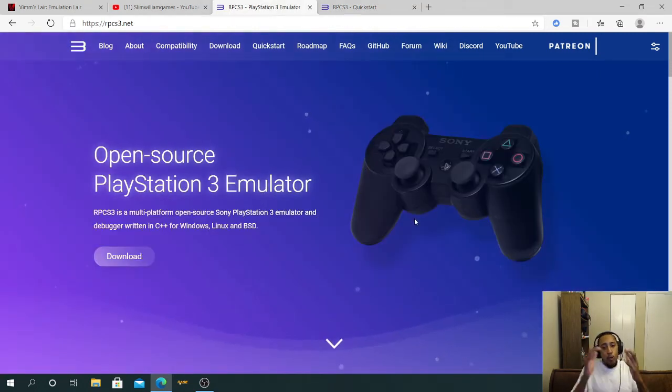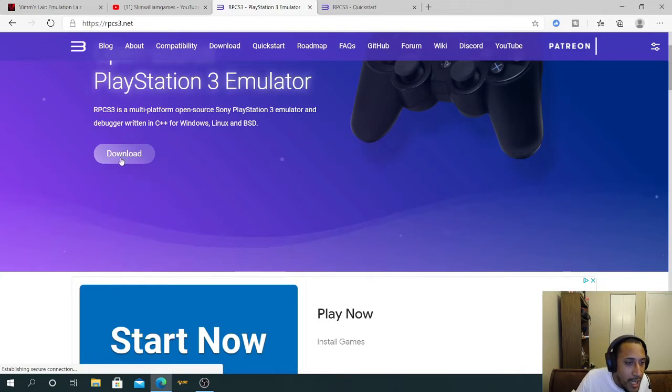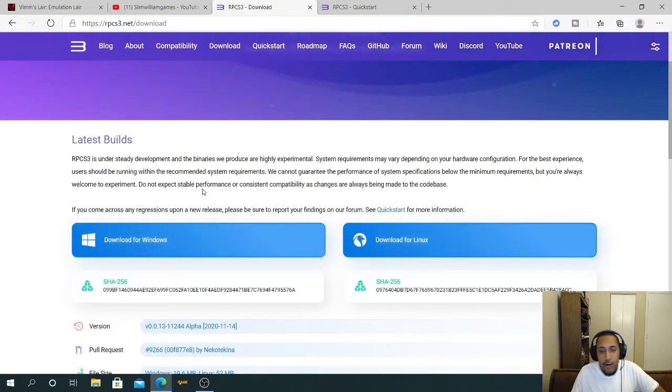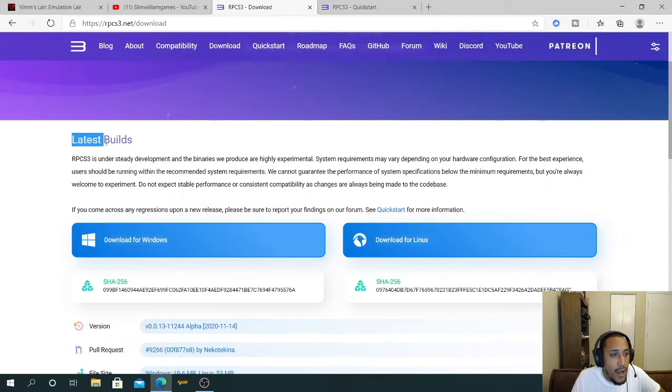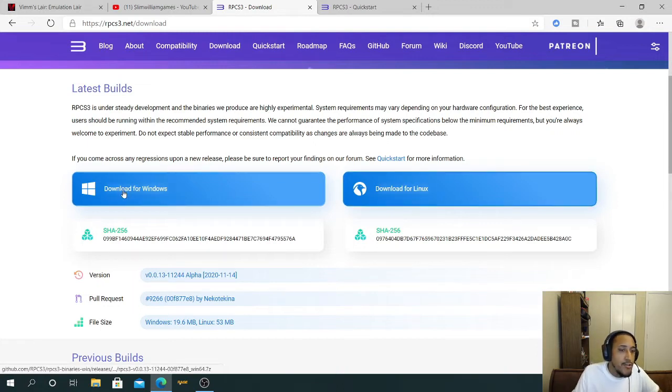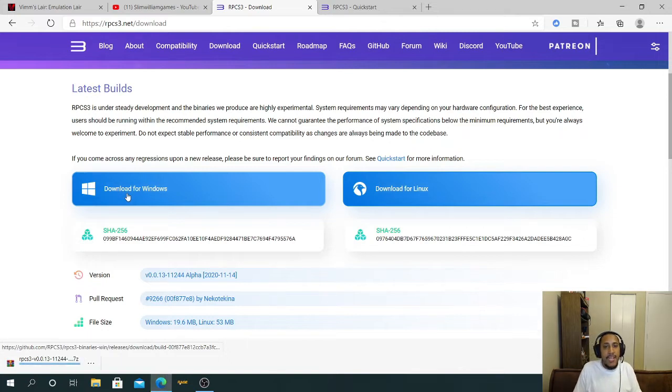With this emulator you can play every last PlayStation 3 game on your PC in 4K with the Xbox One X controller. Go to the Download section on the website — no matter what date or time you're watching this it always updates. You'll see the latest build with download links for Windows and Linux. I'm going to download for Windows.